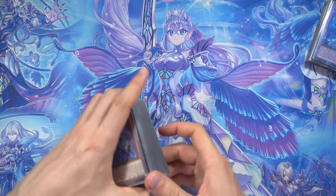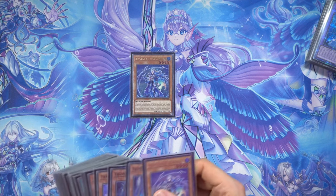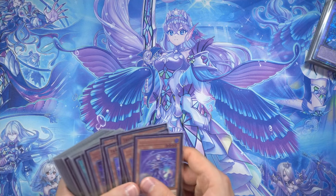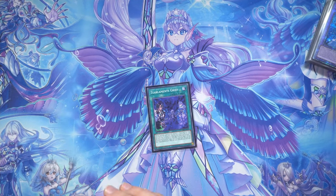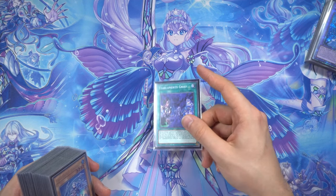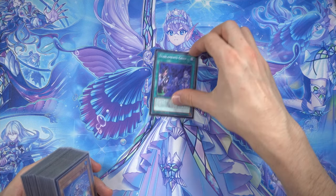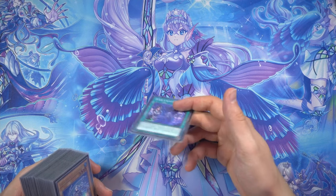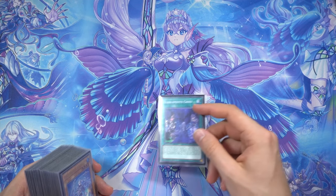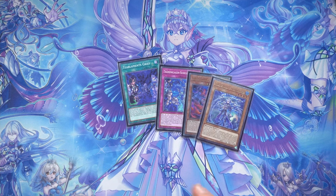This is a bit of a weird video - I don't want to cover basic stuff like normal summoning Rhino Heart and sending Halfness. I want to get into some more interesting interactions. One card I want to discuss is Grief, which people are either playing zero of, or just one. Some are playing two, because it's quite capable of doing things others overlook.